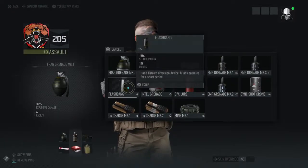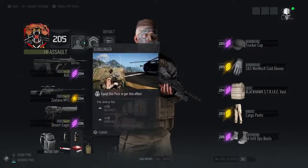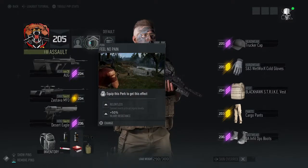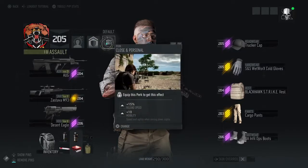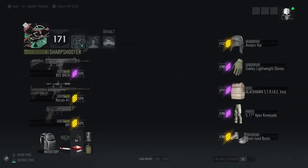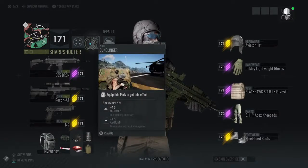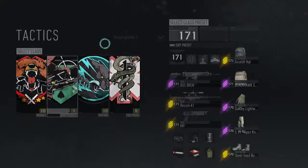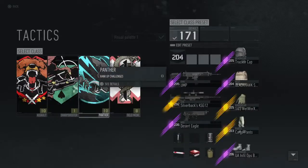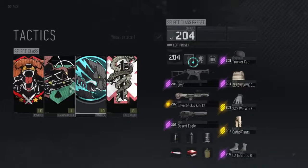You can create multiple class presets for each class type, along with making multiple visual palettes. When I say visual palettes — and I know this isn't an art class — I'm referring to the character's color slash camo schemes. I have yet to edit or create multiple visual palettes, mostly due to not having unlocked a lot of the camo patterns, so until then I'm just going to leave it alone and stick with one.